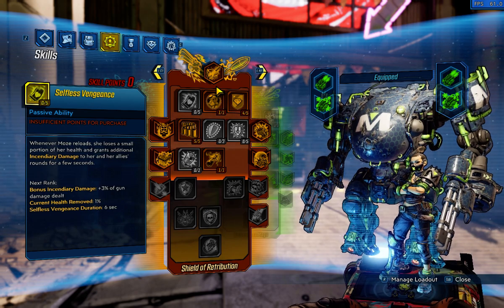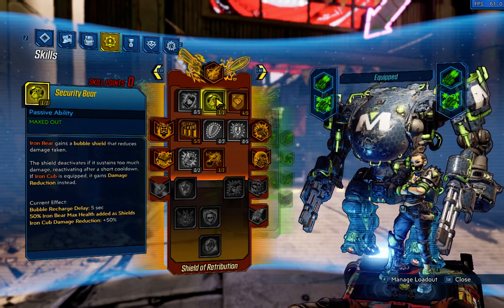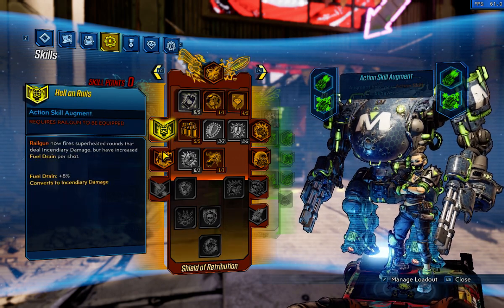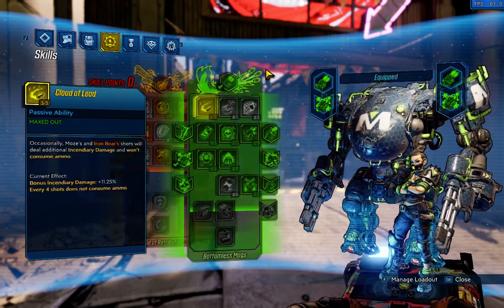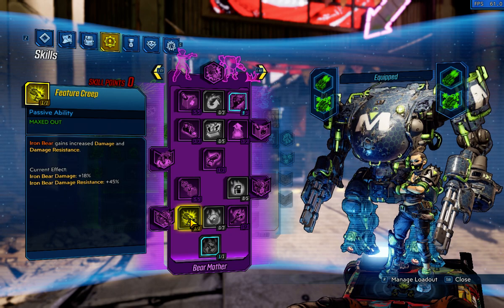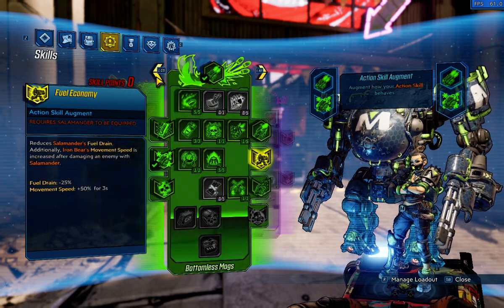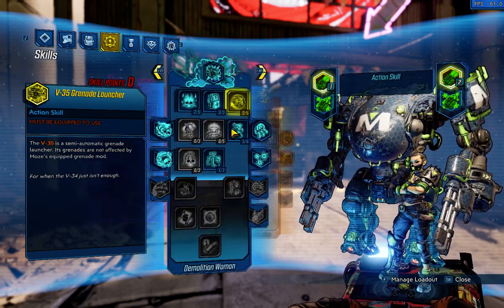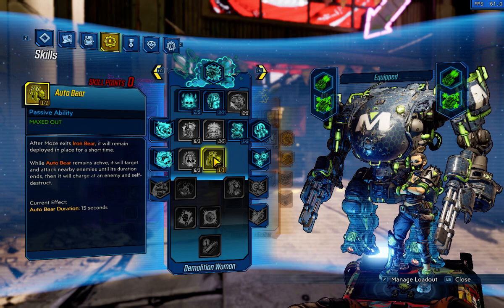Security Bear gives us really good damage reduction while it's out — it's huge. So if we have 5.5 million HP, we've got like 7.5 to 8 million health on that shield. With that 50% damage reduction plus the 45% from Feature Creep, we're barely going to be taking damage from anything. It's actually ridiculous how little damage you take in Iron Bear. I think I went over pretty much everything — and we go down to Auto Bear.